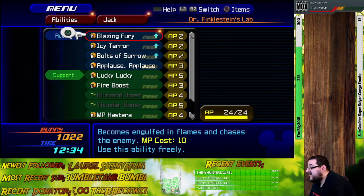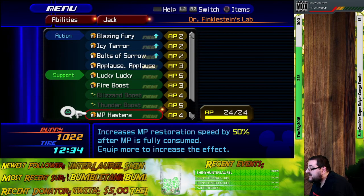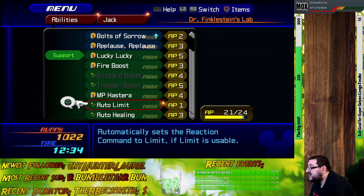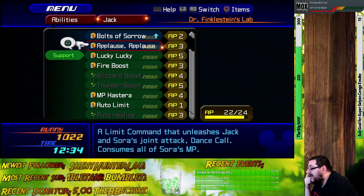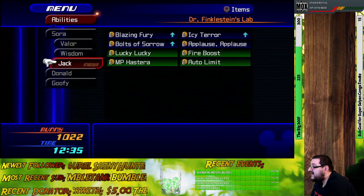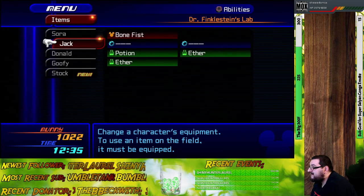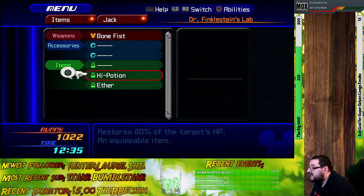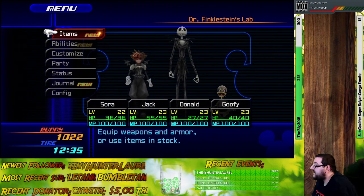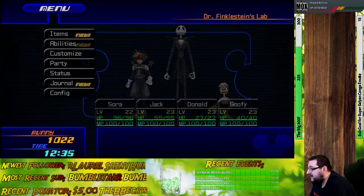Not really that helpful when it comes to abilities. I'll definitely put on Auto Limit so I can show off Jack's Limit, which is pretty flashy — kind of like Aladdin's Limit back in Agrabah. Let's take off all those items so Jack doesn't throw them away. And that's to keep the items from the guests of the world. Let's examine Town Square Fountain — hit it to activate. Also don't forget to hit the Halloween Town map on your way out. That's not the only map we'll be getting in this world, despite it being so small.